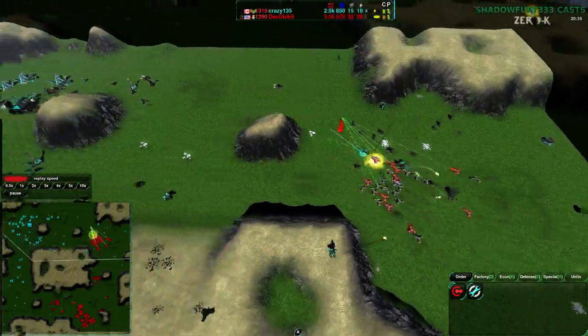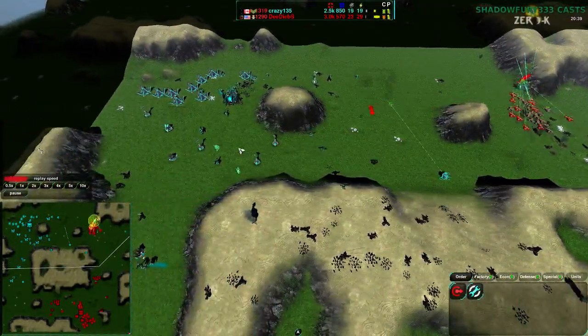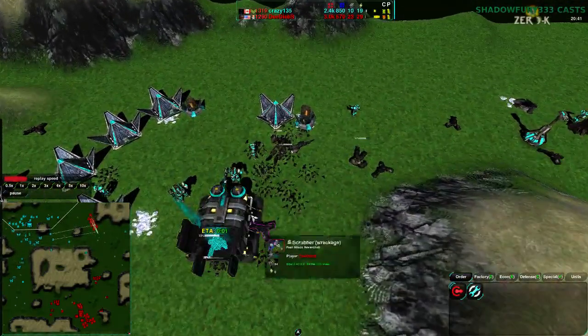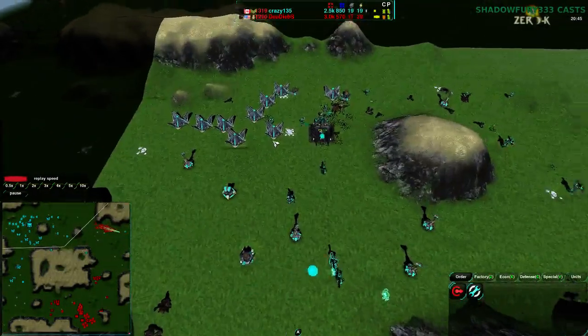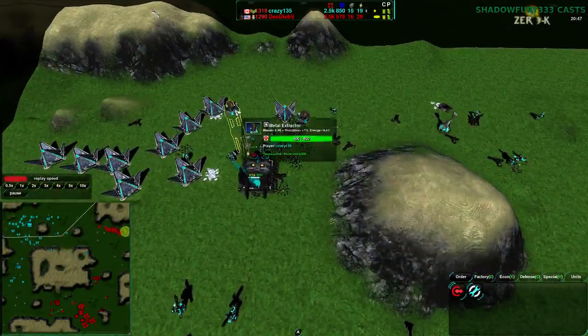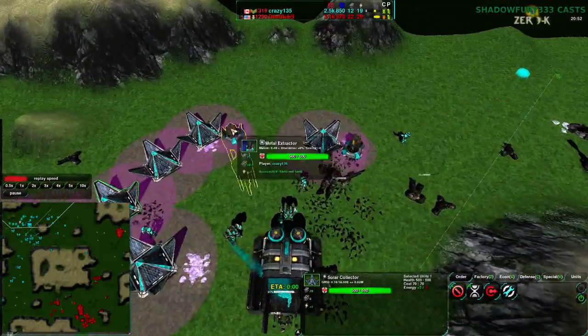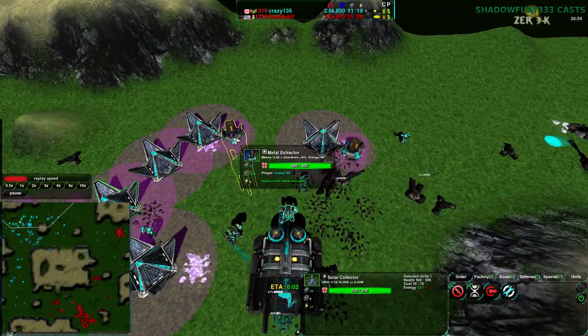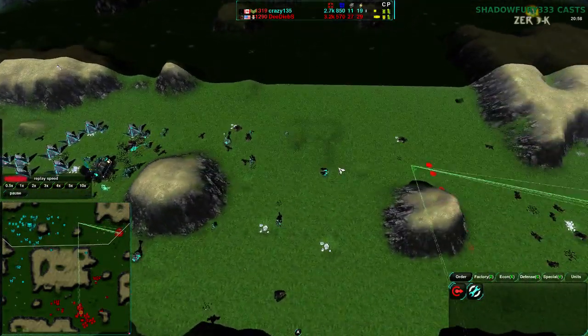This is going well for Dee Deebs. He has already won this game — he just has to solidify and attack. He's killed the commander, he can kill the Klugebot factory right off. There are no backup factories and not much backup economy. The metal extractors were largely rebuilt, but beyond that not much. Dee Deebs does have to fight against the fact that Crazy135 does have a decent amount of overdrive, but mostly he's not getting killed and has a lot of reclaim to work with.